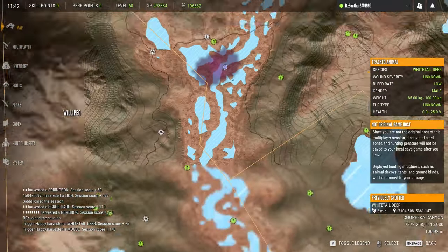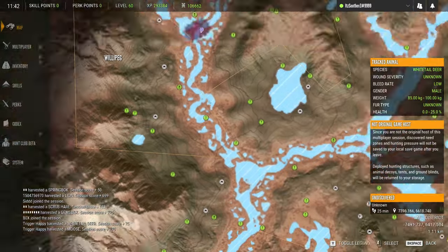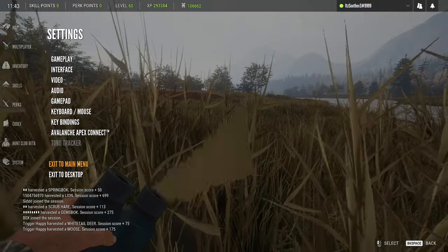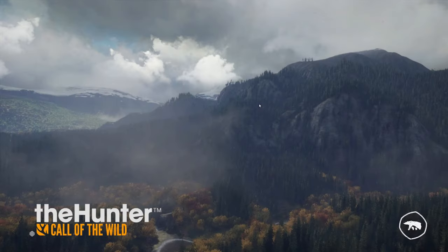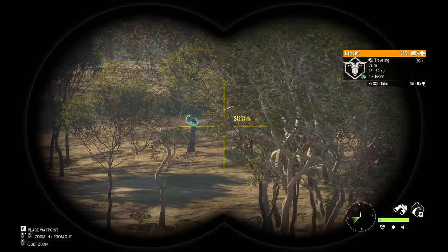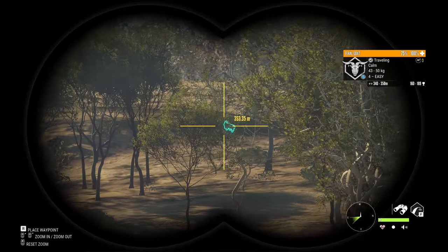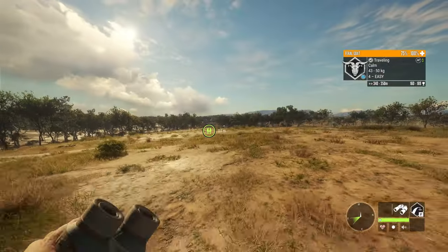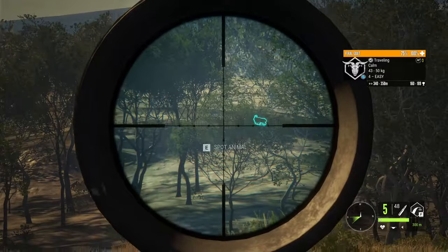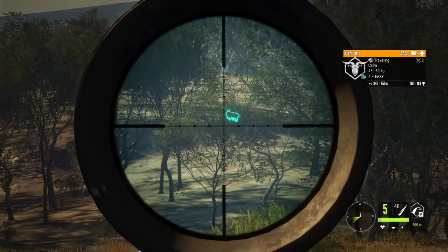I'm gonna go hunt one or two more things because I'm quickly running out of time for this video. I'm gonna hop into one more map — what's a really wide open map? Hunger Savannah but I keep getting disconnected from all those. Let's try a really long shot like a feral goat maybe on Emerald Coast. Well there we go — just like I was looking for, we got some feral goats over there, really far. We're gonna go for the shot.